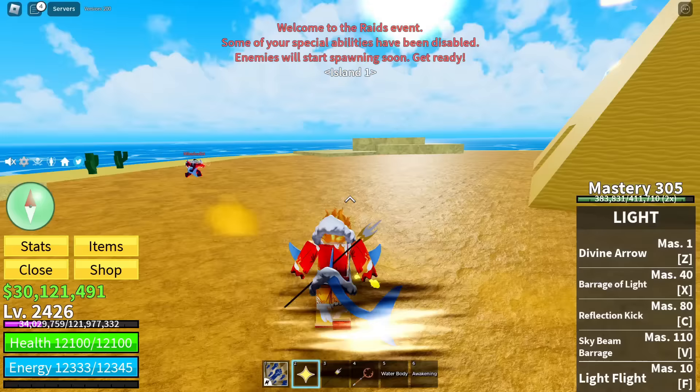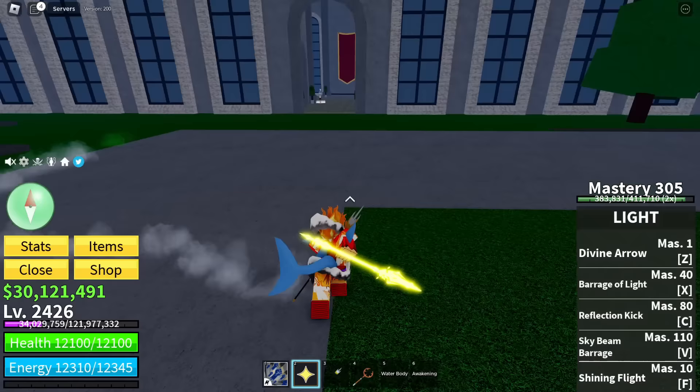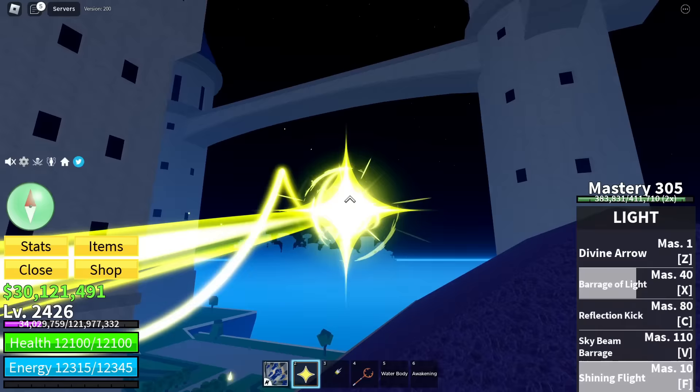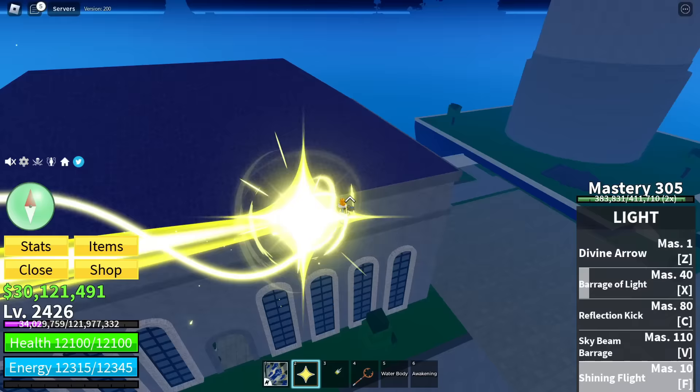I'm going to tune back in at the end of the raid during the boss fight. After defeating the boss, the next awakening costs 2000 fragments — that's a lot. The second ability is Barrage of Light, one of the main damage abilities. We also unlocked Shining Flight, which lets us move without bouncing off walls.